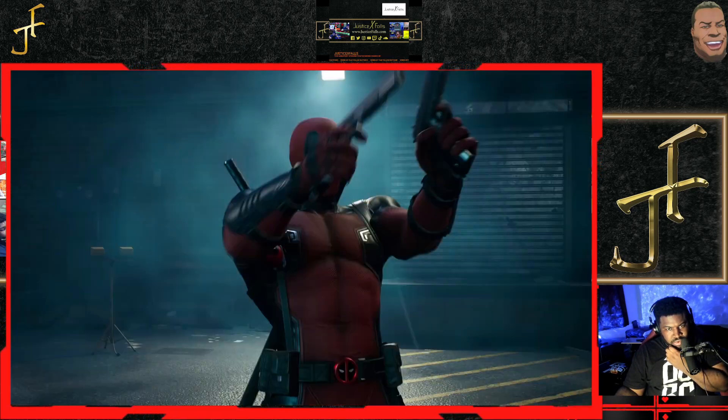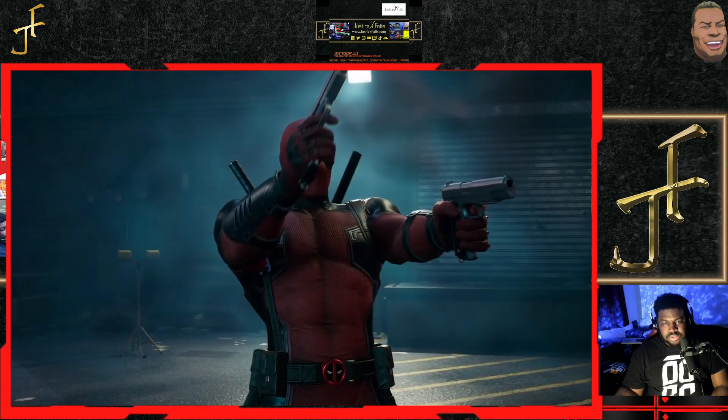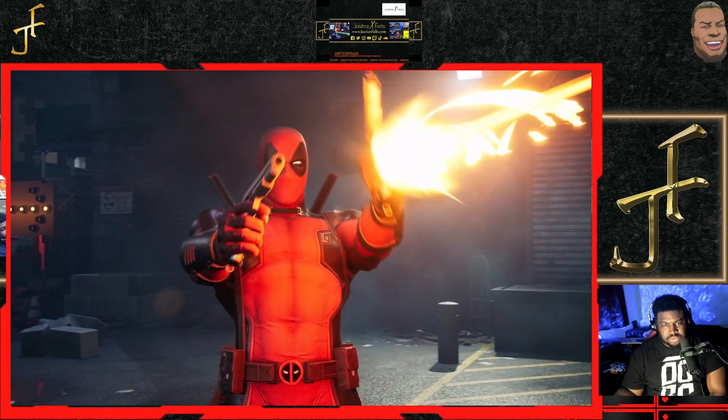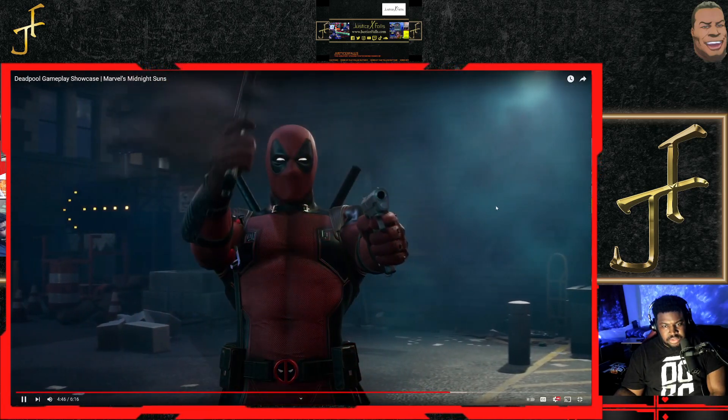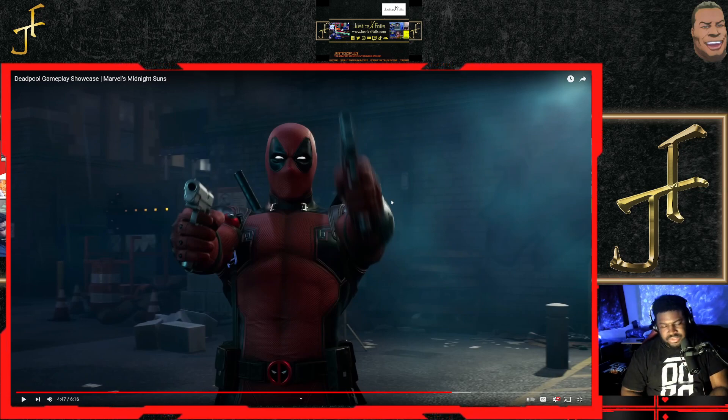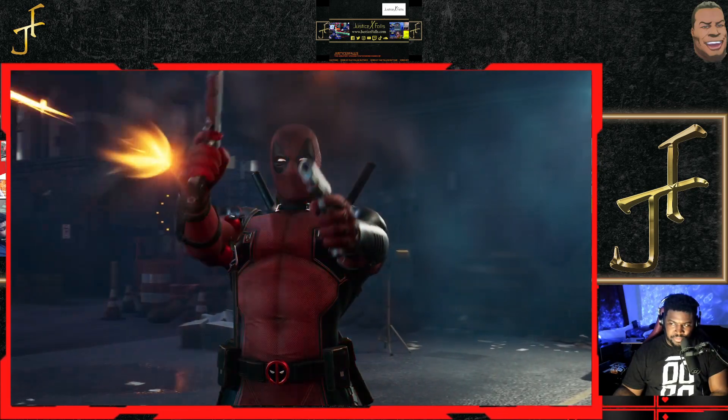Speaking of heroism — outside of his mag dump ability, Deadpool requires very little heroism to be effective. This is something that sets him apart from his comparable damage-dealing buddies like Iron Man, Ghost Rider, or Hulk, and it should open up some interesting team comps, so keep that in mind when experimenting with your builds. With Iron Man you need a lot of heroism to do his more effective moves, so it's good to see a character that deals similar damage but makes it easier to get a lot of different abilities off.